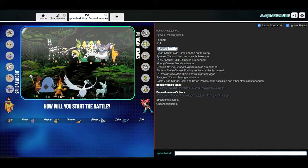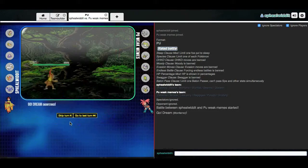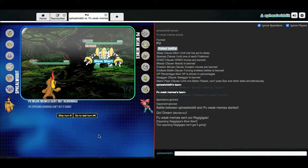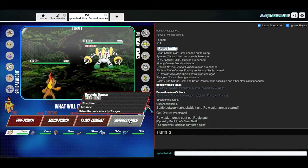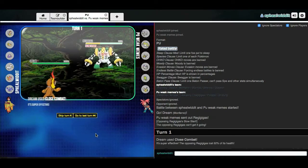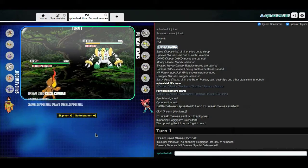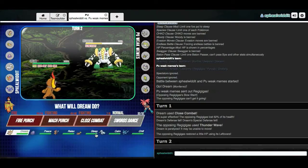They're probably leading — they like to lead in these situations. Let's go with Monferno. He goes with Braviary. That's fine — I can always just Close Combat. Close Combat does a decent amount. He's just gonna Thunder Wave me — that's unfortunate, but what are you gonna do?